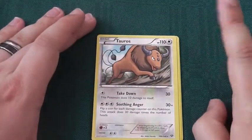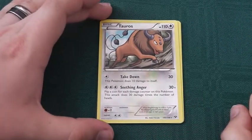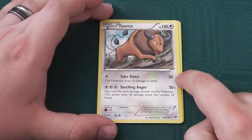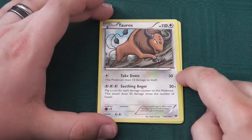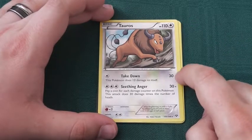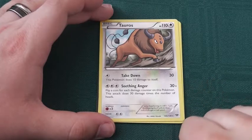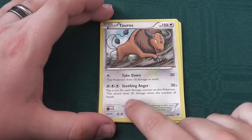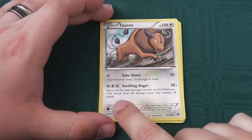Tauros, normal type Pokemon. Retreat cost of 2. 2 times weak to fire. Take Down: 1 energy, 30 damage, does 10 damage to itself. It's not good to do damage to yourself, but with a high health pool and only 1 energy cost, it's not a terrible attack. Seething Anger: 30x damage for 3 colourless energy. Flip a coin for each damage counter on this Pokemon; this attack does 30 damage times the number of heads.